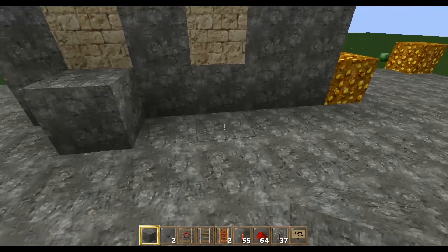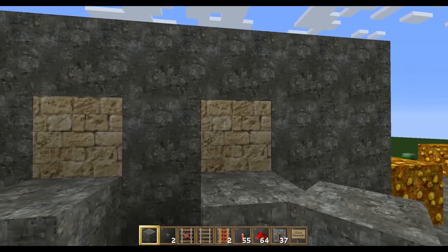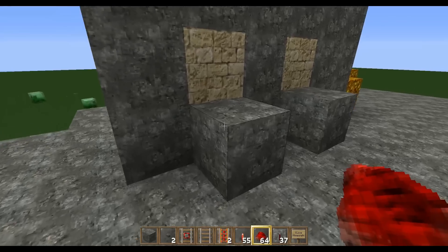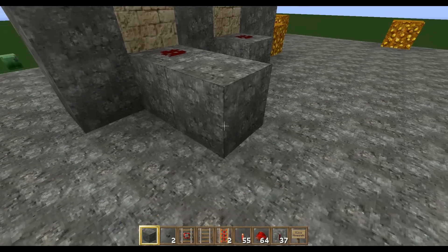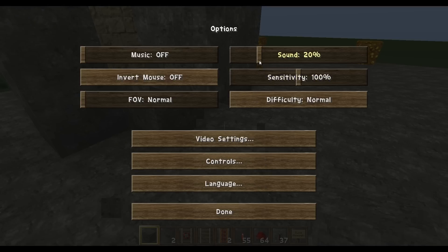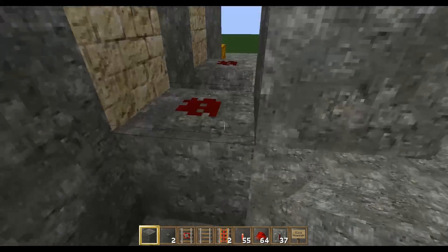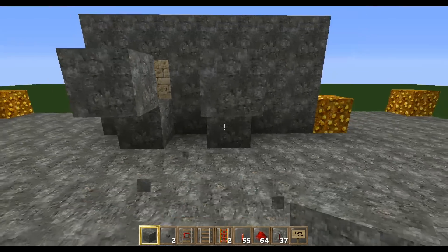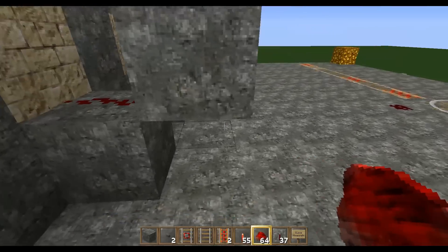What we're going to do here is place a block underneath both of the buttons. I made sandstone here so I can see the button on the backside. And then off of that, redstone on the top of both of those like that. What we're going to do is go two up on each of those, like such. And you need redstone on the top — a connection like that and a connection like that.